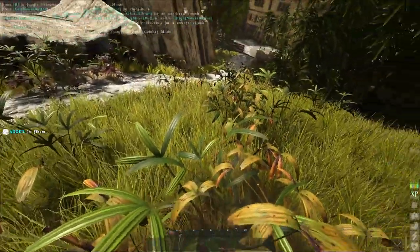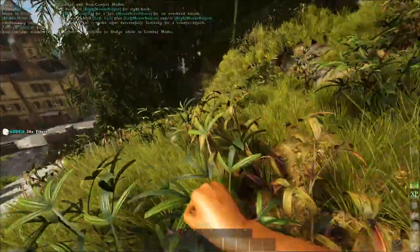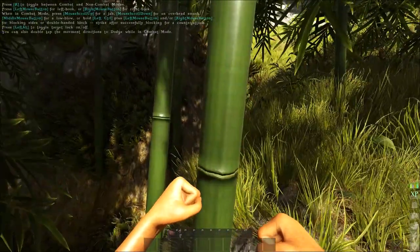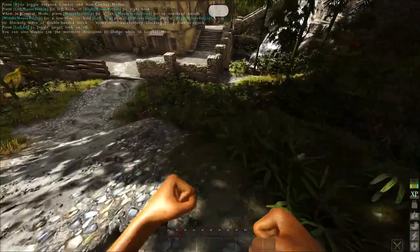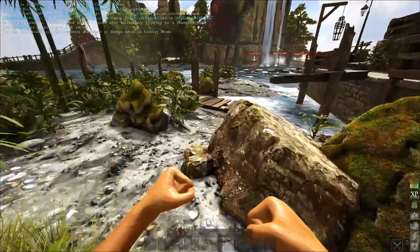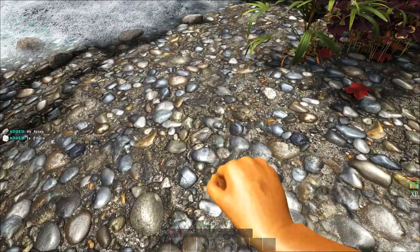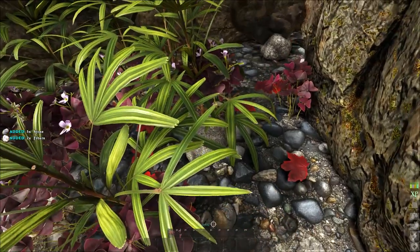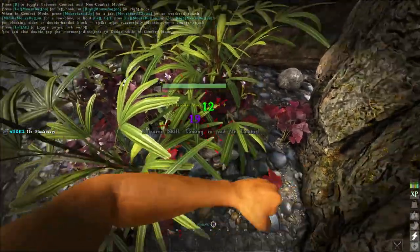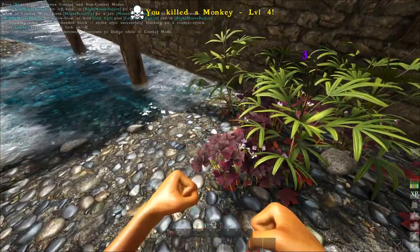Oh right, you collect fibers just by pressing E — get a bunch of those. I might as well start trying to craft something. Is that enough fibers for now? I collect rocks. Oh, you have to find the individual rock assets — not just the giant shoreline of rocks, those are background rocks, those aren't real. Hey female monkey — fuck you, monkey! That's right. Alright, so that's some A-plus AI — these living creatures really want to survive, if you can't tell.